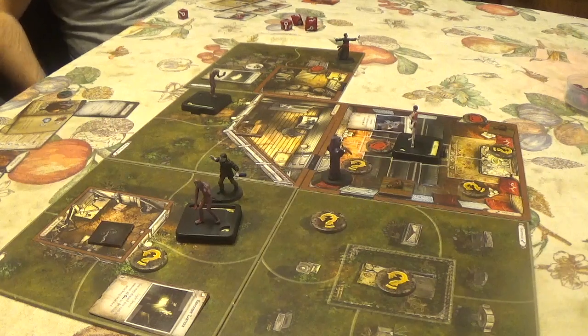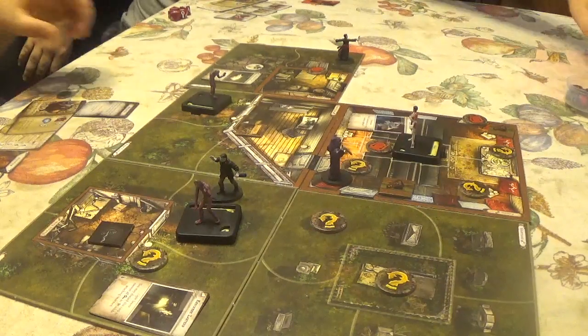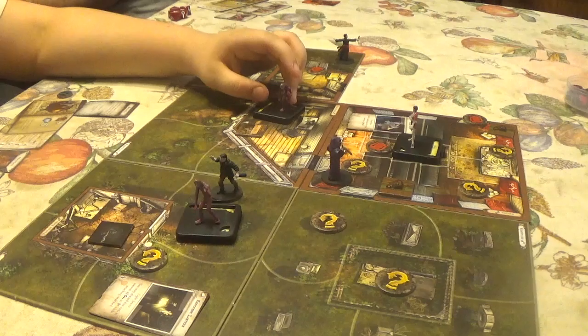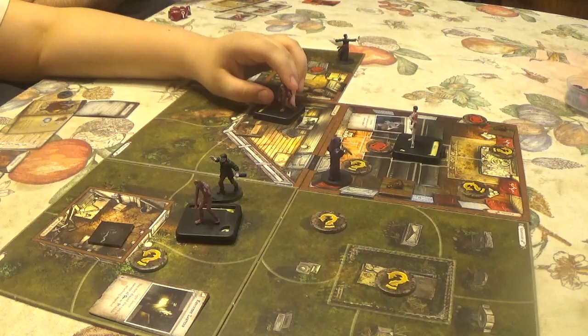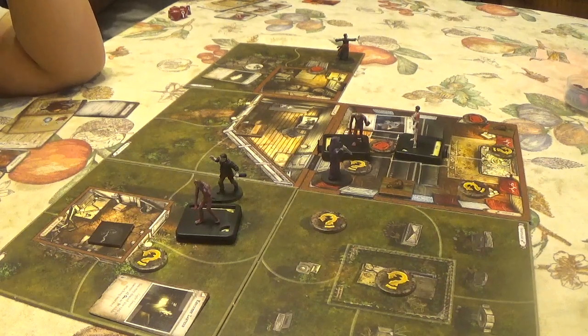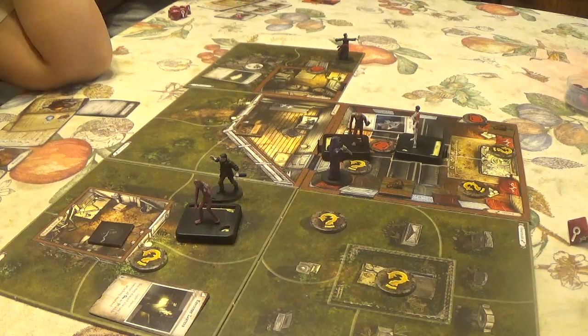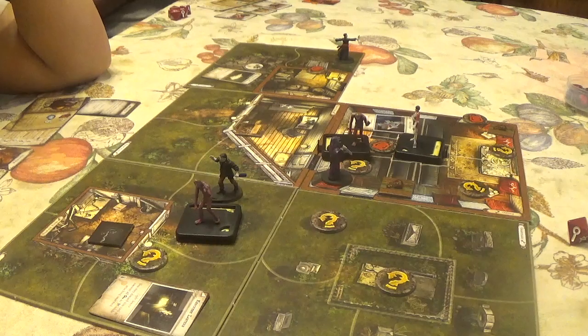The first zombie moves one space toward the nearest investigator — no investigators in the space, so it moves again but doesn't attack. The second zombie attacks — Strength 2 check. Finn fails and suffers two damage. The damage card reveals a muscle tear: roll one fewer die while resolving Strength tests.